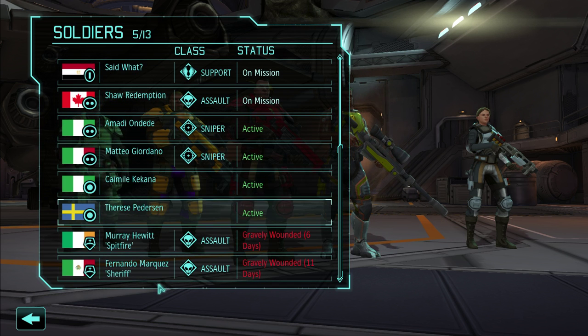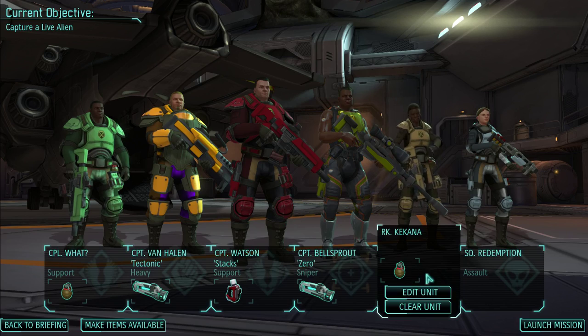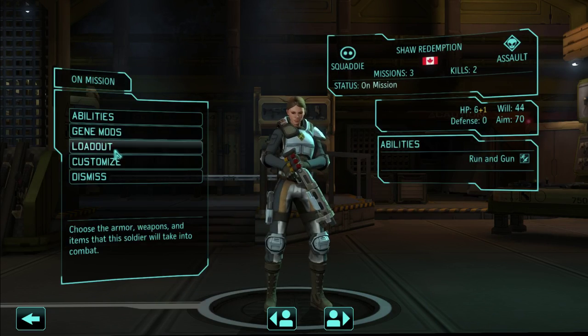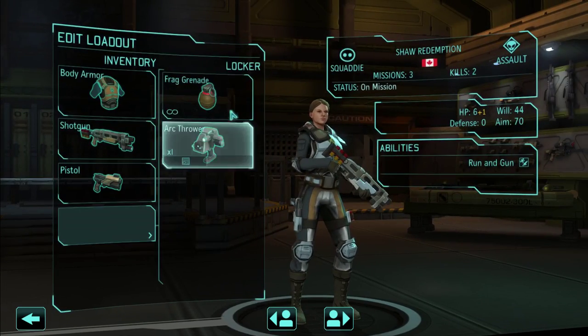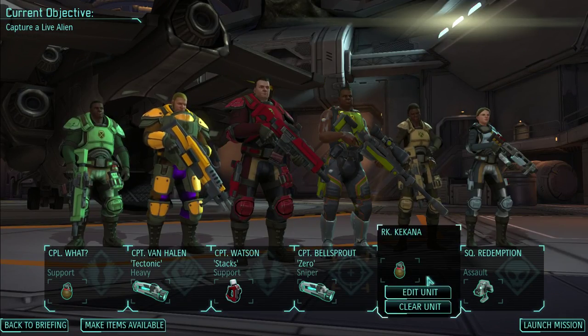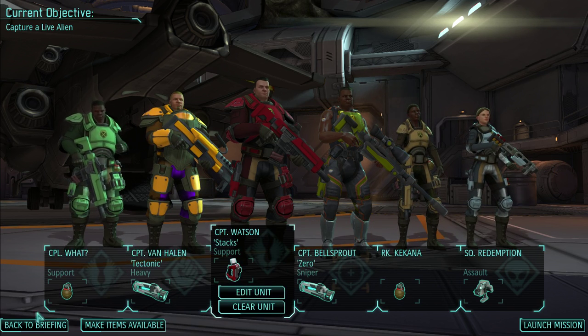Shaw Redemption. We've got some gravely wounded from our last mission — both of our assaults — but luckily we still have one, and we'll put in Camille Kakana. Good luck rookie. Edit unit loadout — why do you have nothing here? I'll put you with an arc thrower. Arc thrower, two frags.